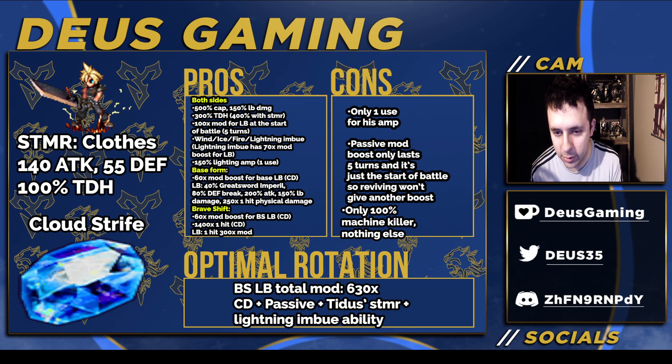You're probably going to have a buffer that gives more than the LB damage passive provides, so it's a bit strange. The only thing that actually matters is the 40% greatsword imperil — that's all you're going to use the base form for.